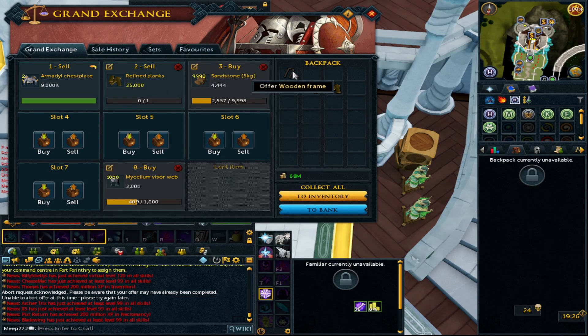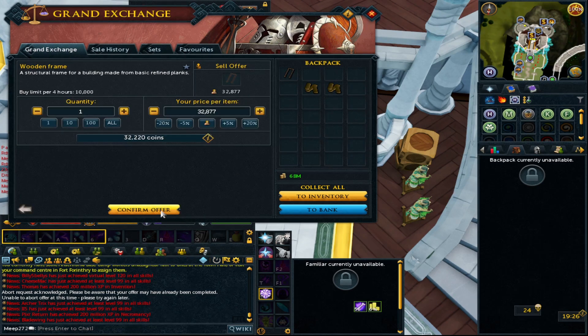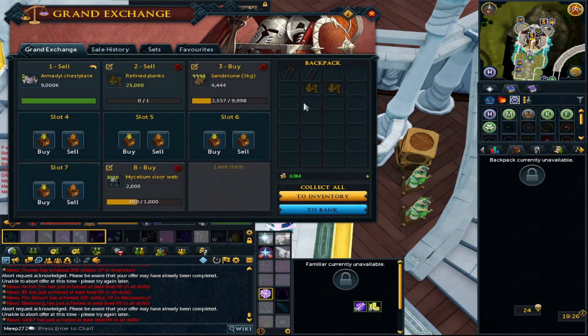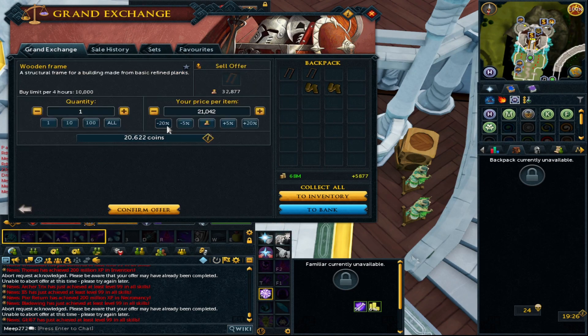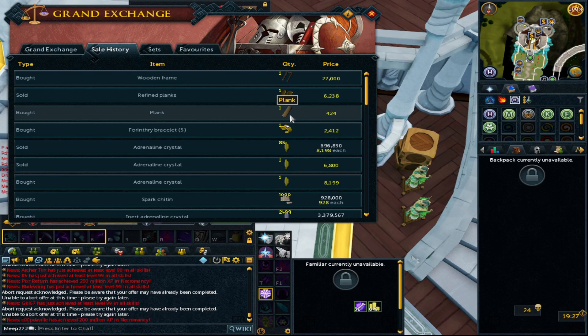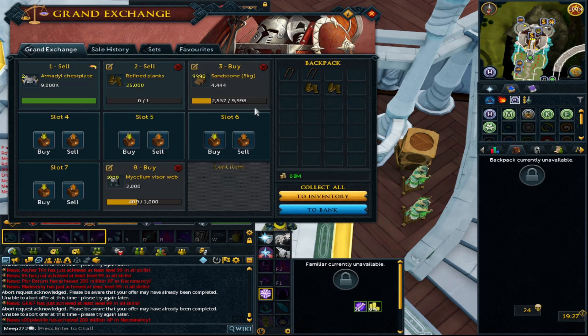These are weird items where you can have absolutely no volume on the Grand Exchange but they still don't sell due to demand. The wooden frame bought for 27k, so it probably hasn't bought well because they're not really in demand. However, four planks at 1.6k each turns into 6.2k refined, and 6.2k times three is 18.6k which turns into a 27k frame.